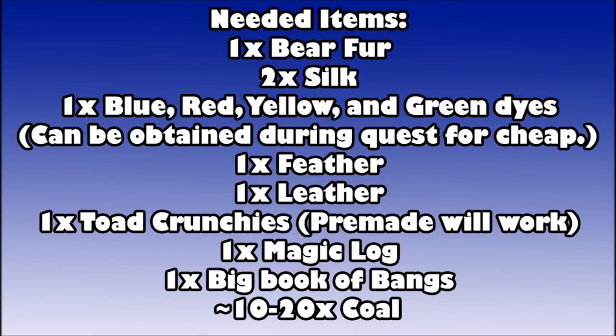There are several needed items used during the course of this quest. You're going to need one piece of bear fur, two pieces of silk, one blue, red, yellow, and green dye - you may need more if you make a mistake. I recommend buying them during the quest as they're way cheaper than the Grand Exchange. You'll also need a feather, a piece of leather, at least one toad crunchie - I recommend buying pre-made - a magic log, your Big Book of Bangs, and around 10 to 20 coal.